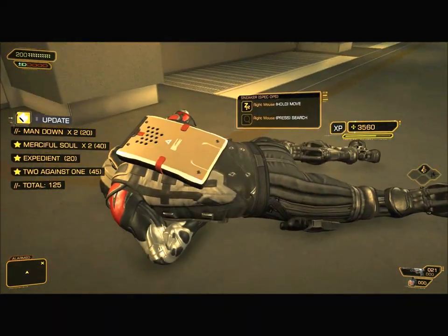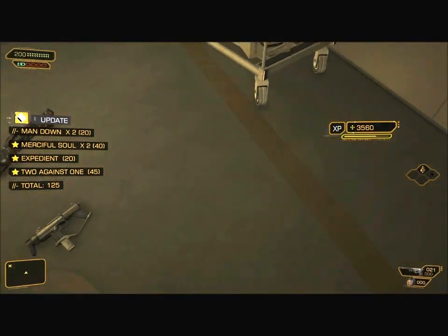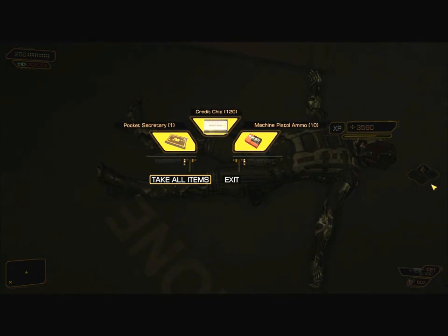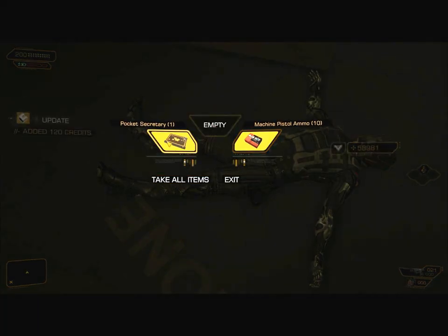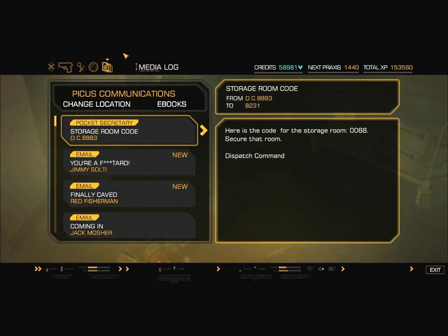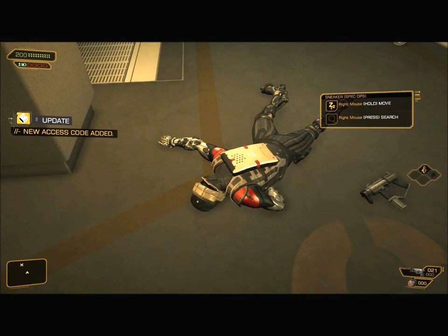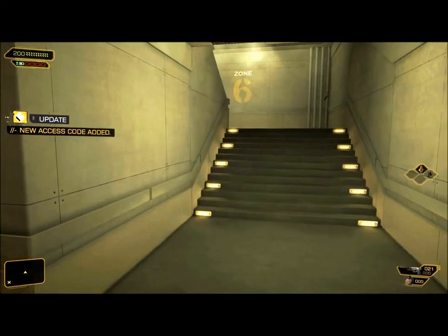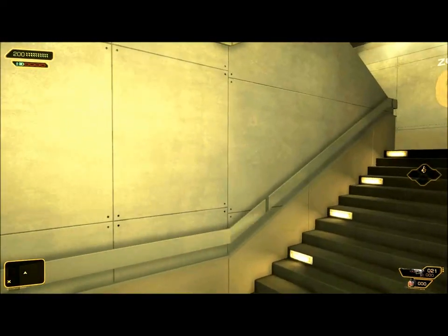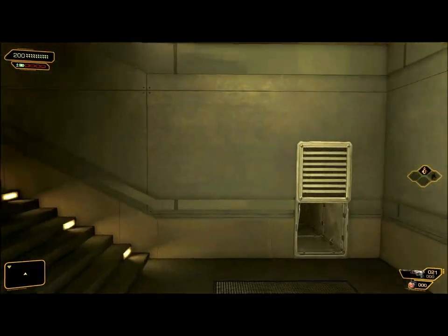Let's take these two gentlemen down. That was nice and easy. Nothing on that one. This one has 120 credits and a pocket secretary. Here is the code for the storage room: 0068. This is a Sneaker Spec Ops — I don't think we've seen that before. We also saw our first ogre upstairs.